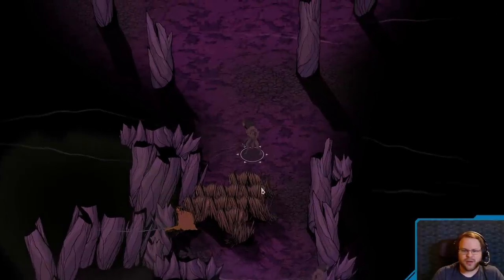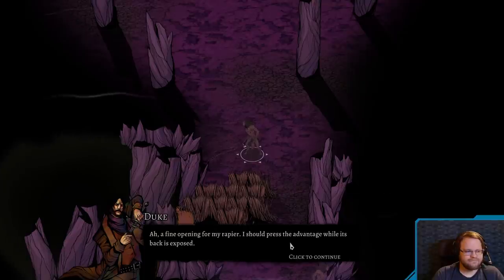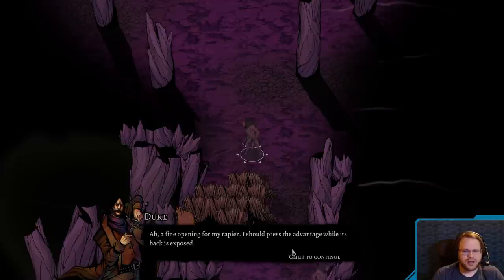Keep multiple damage types in rotation to navigate monster resistances and weaknesses. Okay, so we've got a rapier. A fine opening for my rapier. I should press the advantage while its back is exposed. Huh, rapier. I guess that would make sense. I've always called it rapiers, but... Anyway.